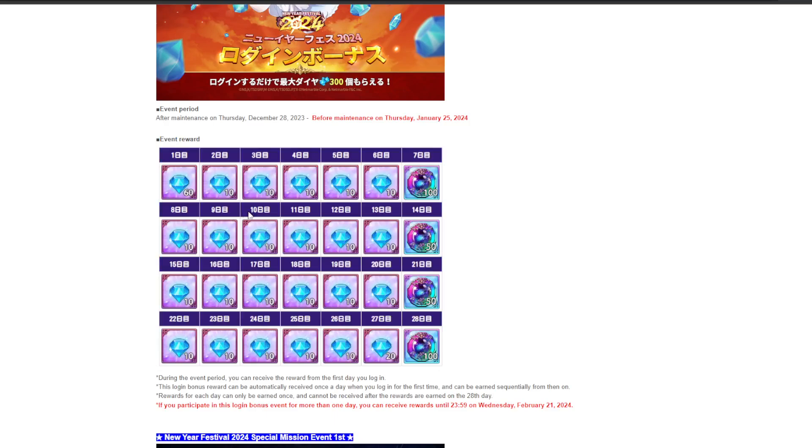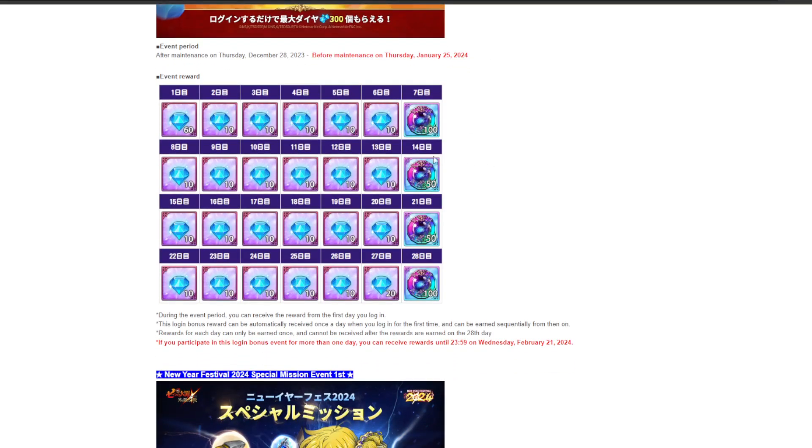Daily login rewards: as you can see, day one you get 60 diamonds, and the super awakening coins are split up over four weeks — getting 100, 50, 50, 100, which is 300 total. That's a lot, but bear in mind this new true awakening system costs 36 super awakening coins per true awakening. It's a lot, but it's not actually too much when you think about the amount we get.